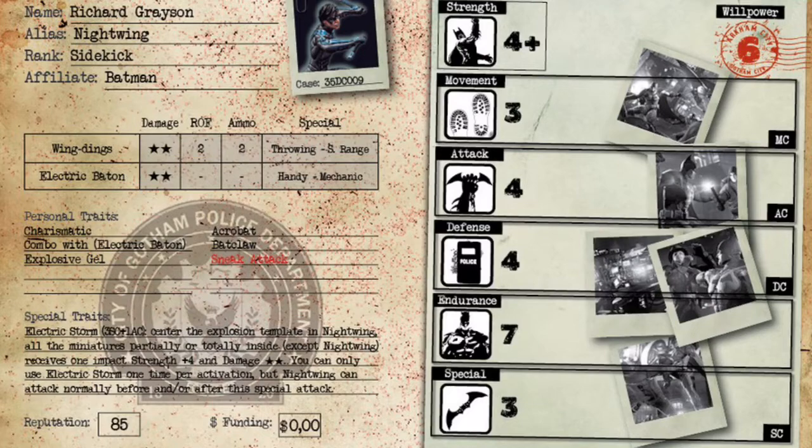His last personal trait is Sneak Attack, which makes him very effective. He is only Attack 4, so he's only being blocked on 4s, 5s, and 6s — but Sneak Attack means you can spend one special, and as long as the target couldn't draw line of sight to you at the beginning of your activation, they can't spend defense counters to block. Sneak Attack on top of Combo with Batons, with the batons being handy and mechanic, means this guy can knock almost anyone out in a turn.